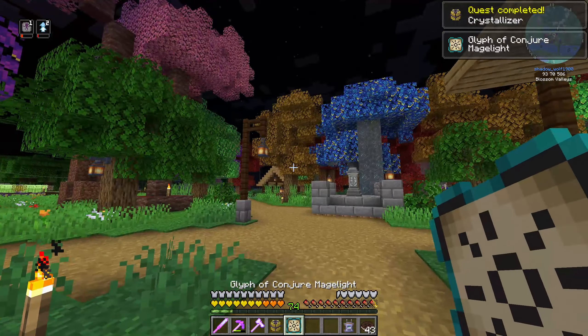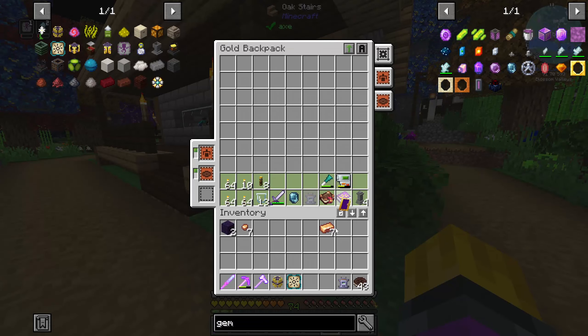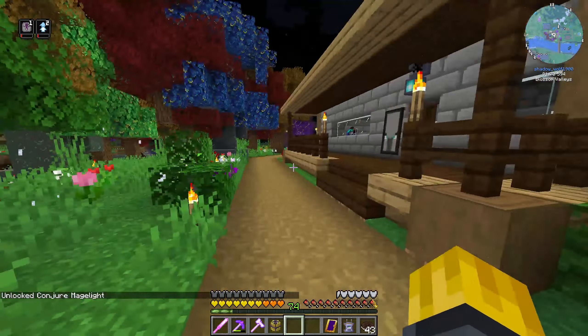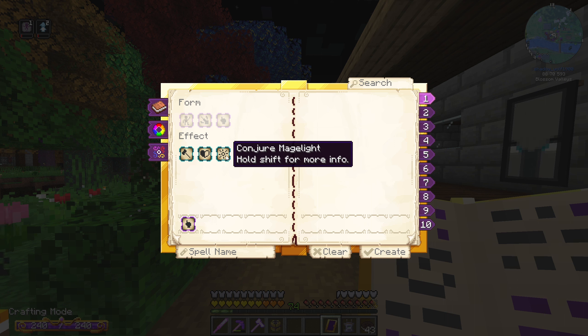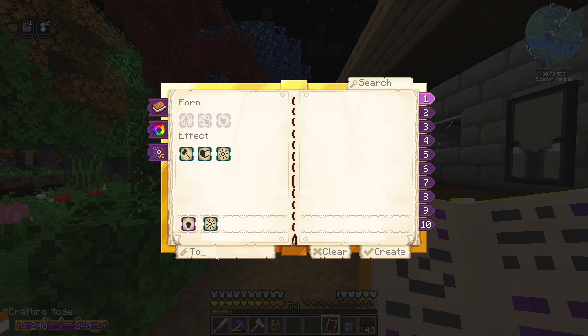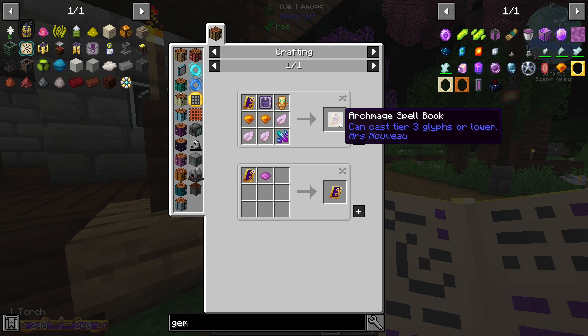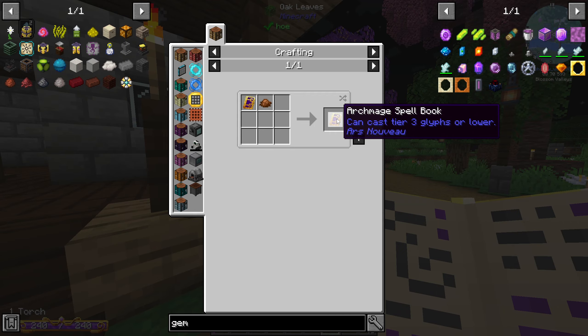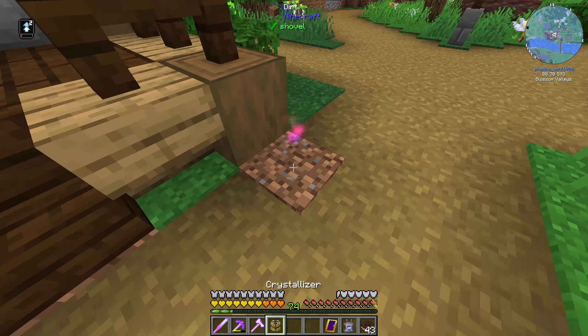Right-clicking the glyph — maybe I have to have the book in my hotbar. Yes, there we go. If we open the book we can actually create our first spell. This is how you create spells — we want touch, then light, and just call it 'torch' for instance. We create it, it's linked to slot number one. In our novice book we can have 10 slots, and later you can upgrade to mage and then archmage. Now if we just right-click — boom, a light source.